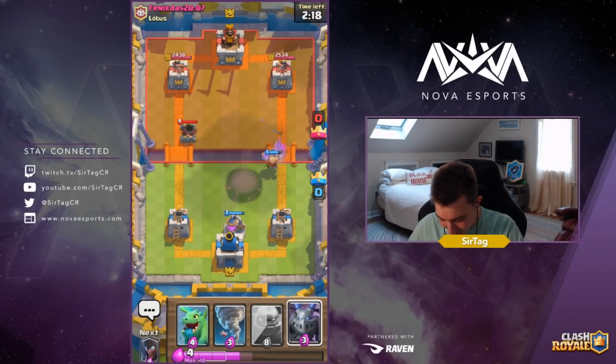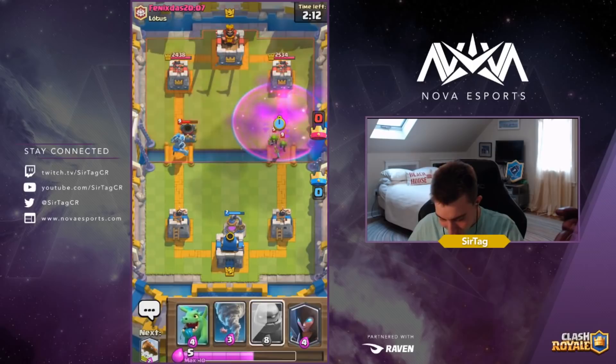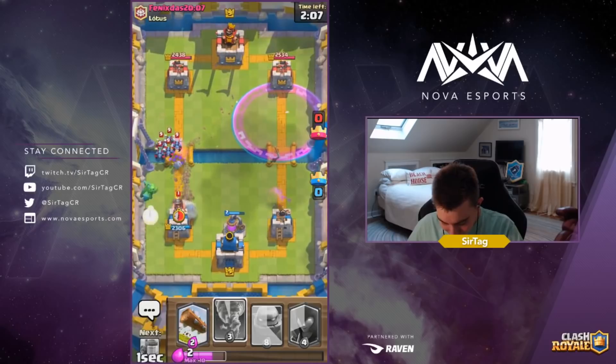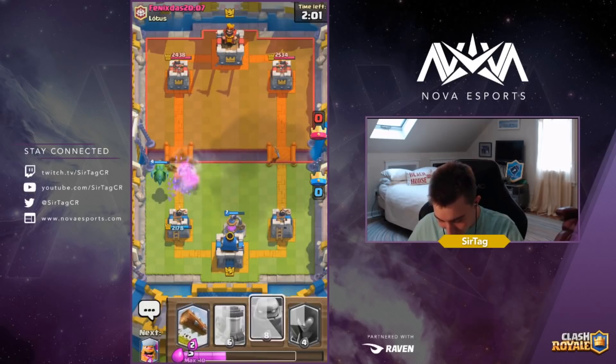We're going Lumberjack in the opposite lane — watch how the Mortar decides to miss the Lumberjack every single time. Pretty hysterical. Mega Minion is going to go to town on top of that Mortar. He's going in for a Minion Horde and then we're going to Nato everything back. That's the benefit of having Baby Dragon and Nato — you don't get finessed by Minion Horde.